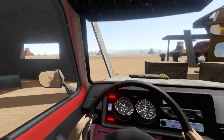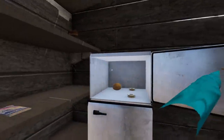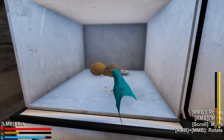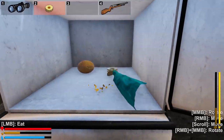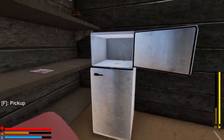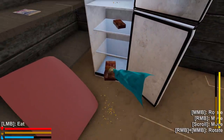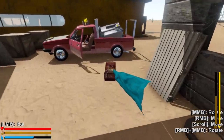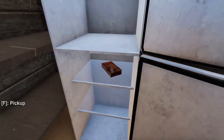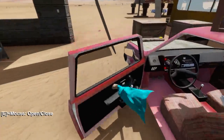Look at this — we have a refrigerator! What's inside? Oh, are these cookies? I should probably eat these. Our hunger is going up. Eat everything. What is this — is this like bread? Eat it completely. We have meat — eat that. That filled our food almost all the way up. I'm going to stick this food in the back of our truck. Now that there's hunger, we have to bring stuff like this.